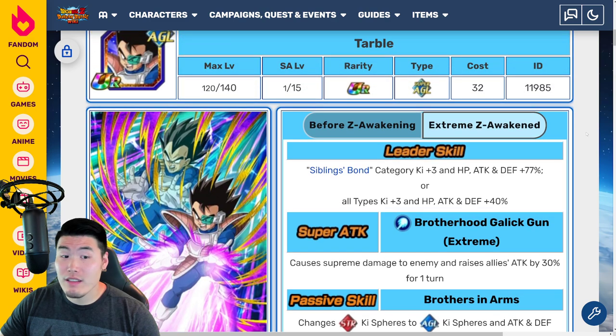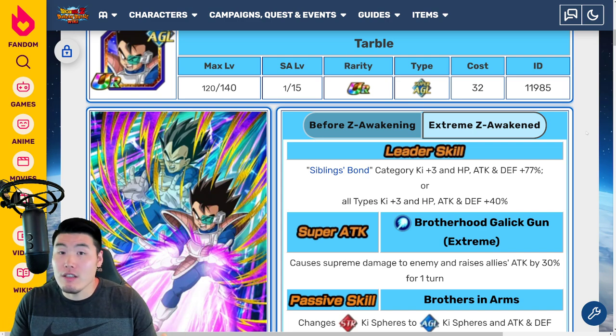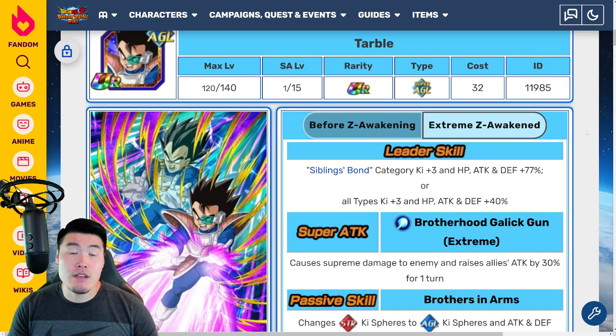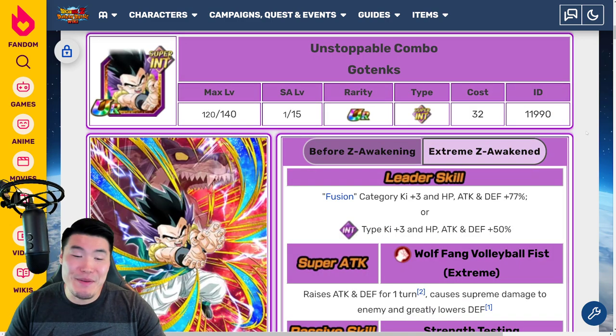I'll probably get the Tarble done first. Usually I tend to just leave these free-to-play Extreme Z Awakenings alone because they're not really that useful for the most part, but this guy is actually quite useful. I'm definitely looking forward more to the Tarble than the Gotenks EZA, and whereas we have quite a few other Gotenkses to choose from, this is the only Tarble we have in the game. Gotenks might take me a while, but eventually I'll probably get to him too.